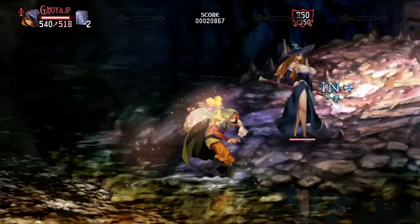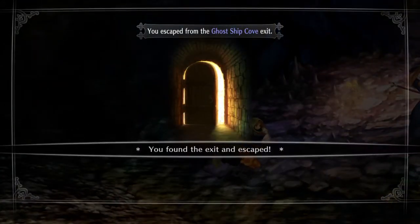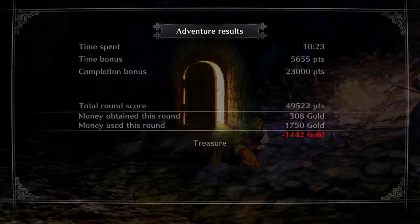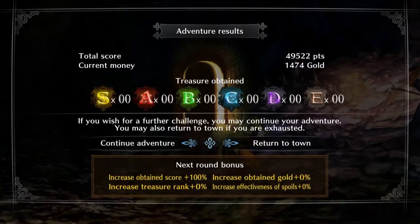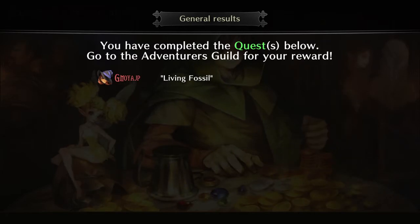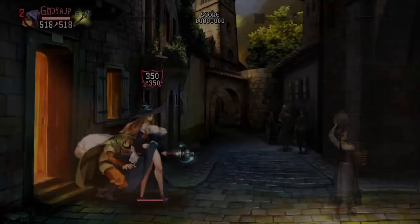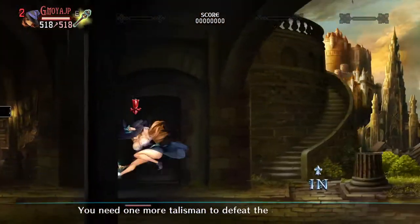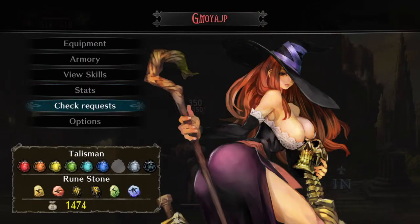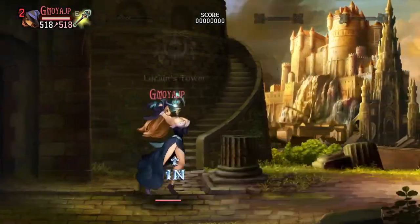That completed the quest. Check for request — look at that, there it is — quest complete! It took us to another sequence. Return to town. You have completed the quest. Go to the adventure girl for your reward. Let's rush, let's see what kind of art we got.